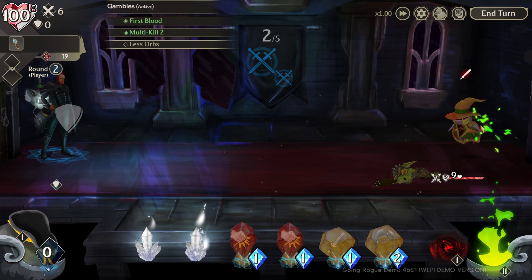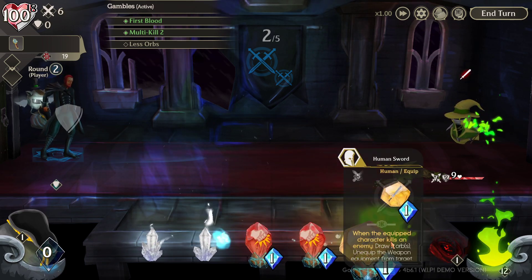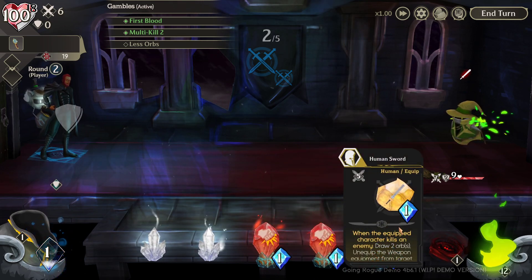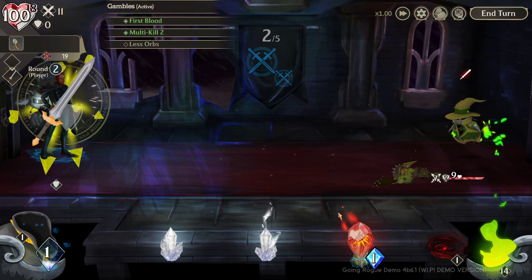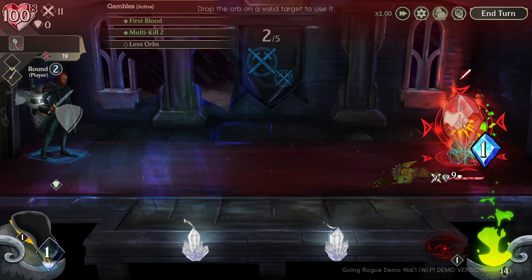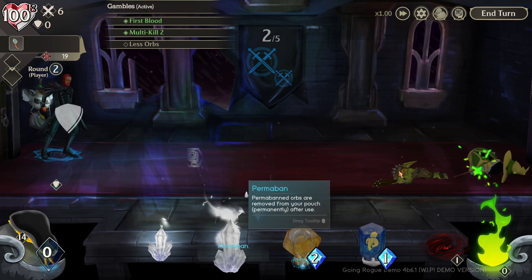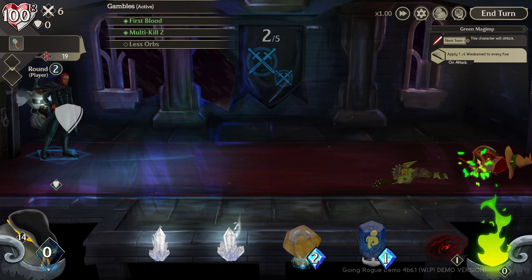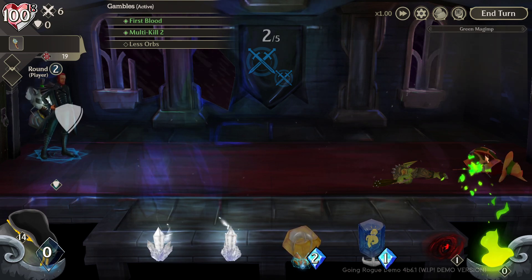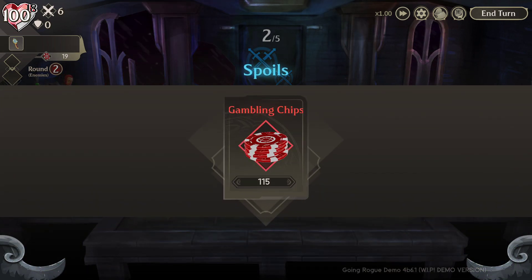Defense reduces incoming damage and armor protects my health a bit. With 11 health left on this enemy, I can probably take him out this turn. I'll scrap for some mana, equip this, and take them out in one hit. As for capturing some of these units - I think they're kind of mid-tier, so I'll pass. I want to turn the better ones into my summons.